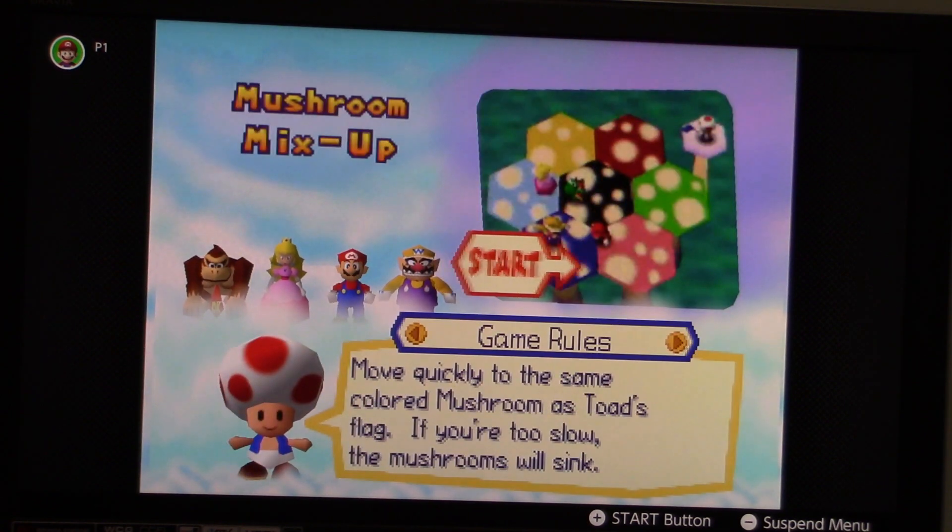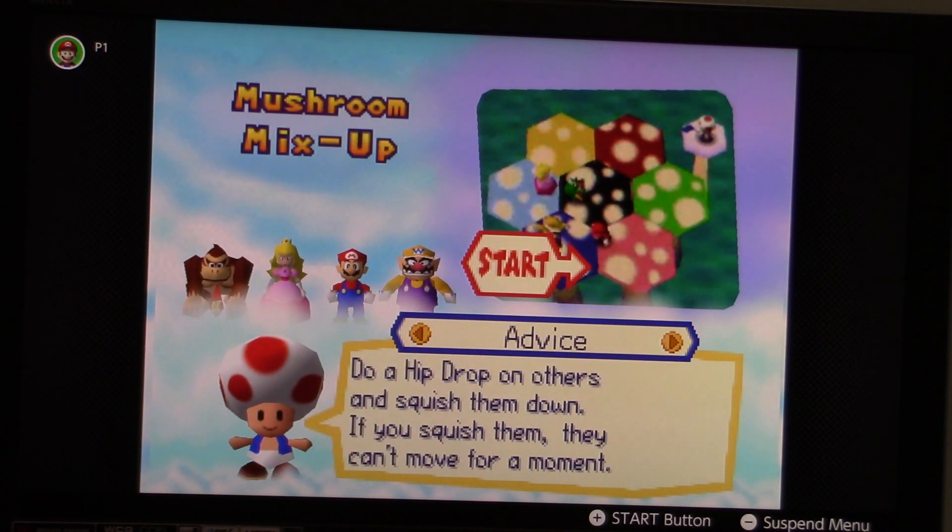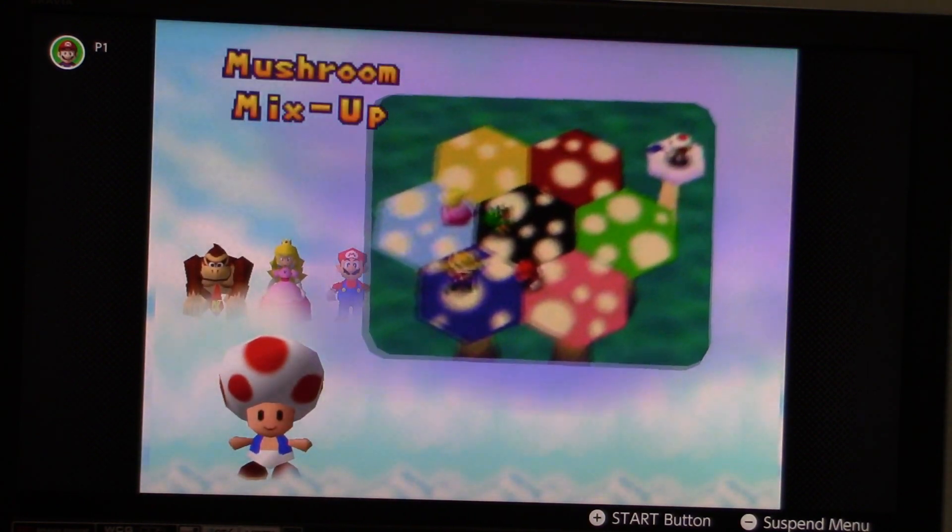Alright, let's read on how to play this. Move quickly to the same color mushroom as Toad's like. If you're too slow, the mushrooms will sink. You move around with the left analog stick, jump with A, and do a hip drop with A and then Z in the air. Do a hip drop on others and squish them down. If you squish them, they can't move for a moment. Alright, here we go.